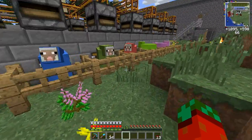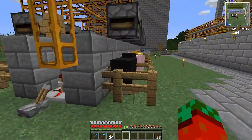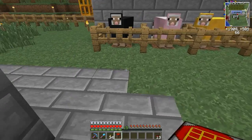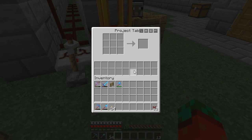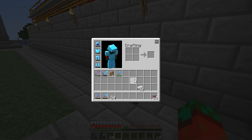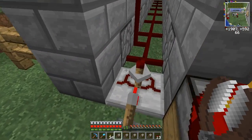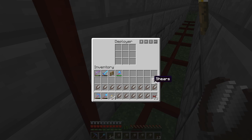Now I've got a sheep of every color, one for each compartment. Let me move the project table to this location right here — this tube will feed the wool right into the project table. The last thing we need is some iron for our shears.